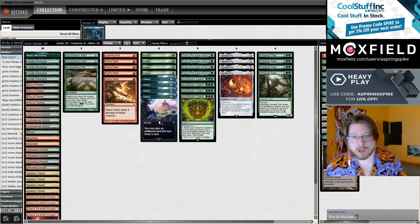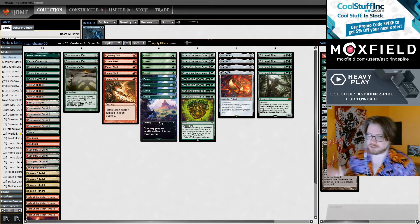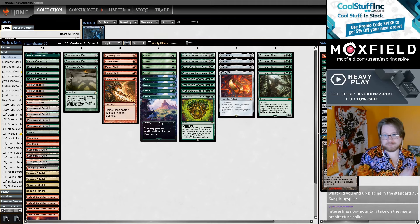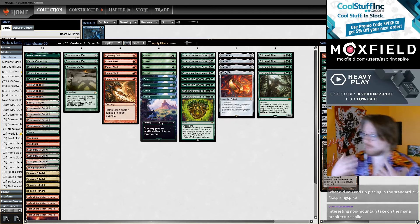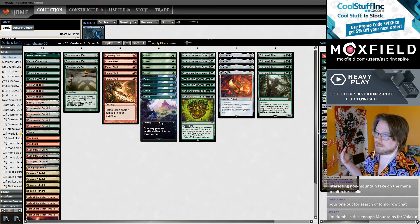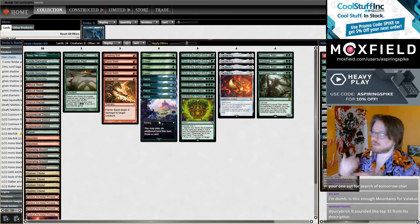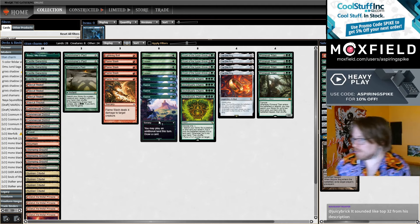What's kind of new about the sequencing for Titan Shift: historically, casting Primeval Titan on turn 4 involves casting a ramp spell on turns 2 and 3 — usually Sakura-Tribe Elder turn 2, Explore turn 3. With this list, you can cast Farseek or Explore on turn 2, and because you're so likely to have Castle Garenbrig, Sunken Citadel, or Archdruid's Charm for Castle Garenbrig, you can spend turn 3 on Archdruid's Charm to set up Primeval Titan — or cast Dryad, Wandering, or a removal spell. There's just less air in the deck.